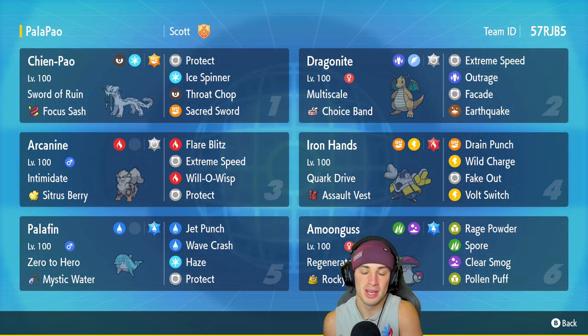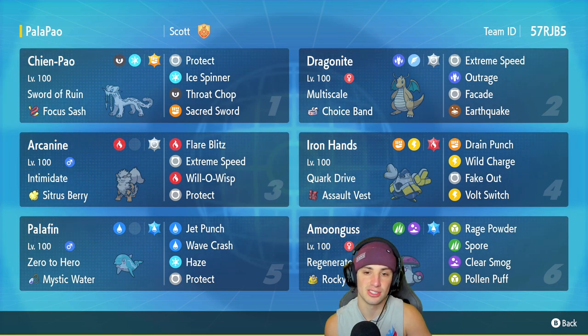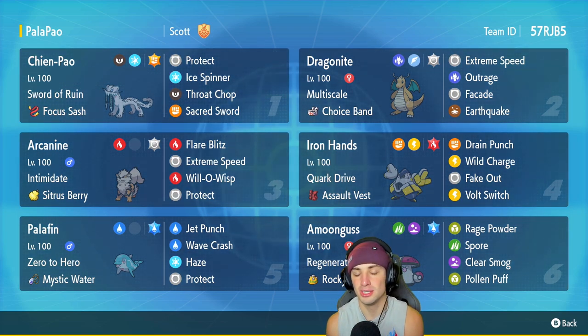Shen Pao is our first Pokemon for today's team preview. It has Sword of Ruin as its ability, Focus Sash as item, and then Protect, Ice Spinner, Throat Chop, and Sacred Sword. A lot of you are probably wondering why no Sucker Punch on Shen Pao — well, if Indeedee comes out on the field, Psychic Surge takes away Dragonite's E-Speed and Sucker Punch. So Scooteezy opted to go with Throat Chop, and I'm really liking this moveset.